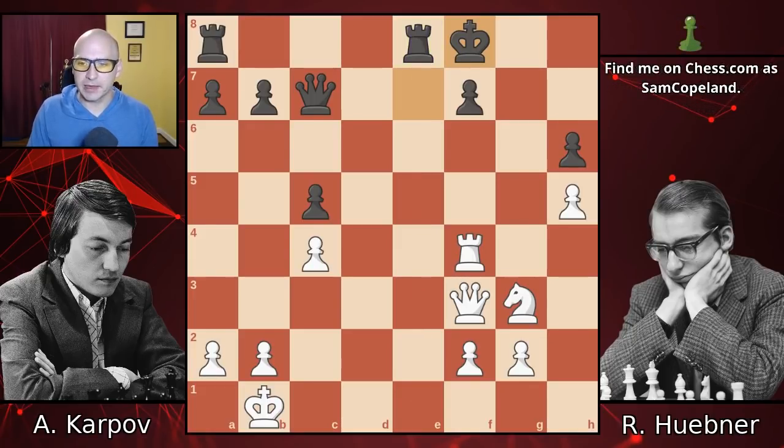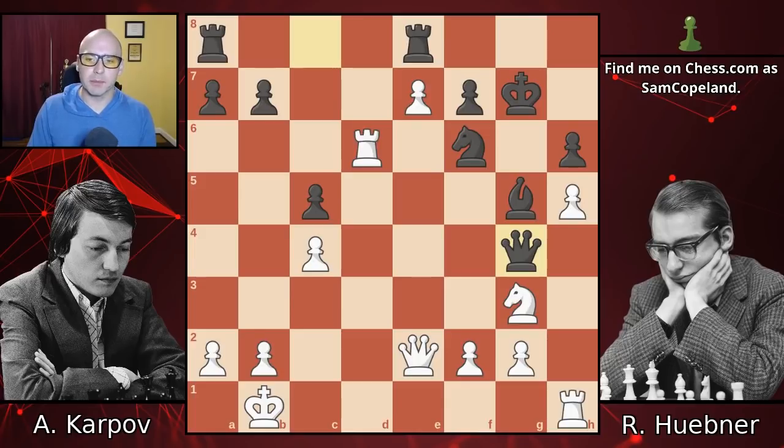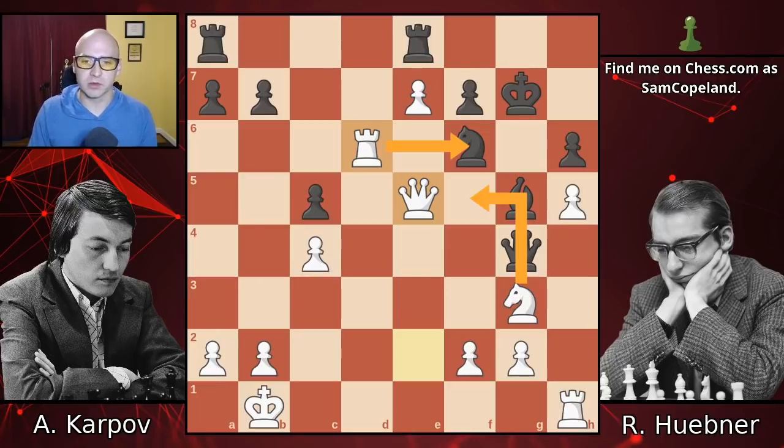So, backing up — after missing bishop to f4, black played queen to g4. Trading queens was actually quite an interesting possibility, and you can examine that in the notes. Instead, Karpov kept the queens on and tried to keep his bind with queen to e5. Now knight f5 check is a threat, followed by rook takes f6, or possibly many other things. White's position is very, very threatening, to say the least.